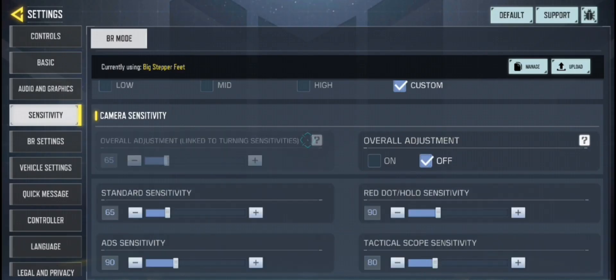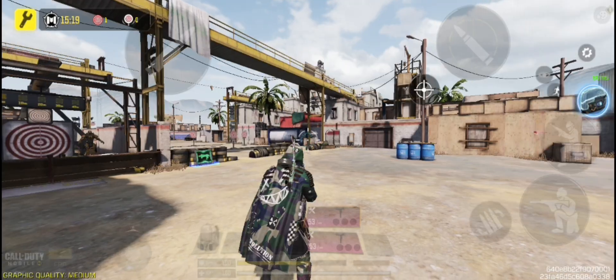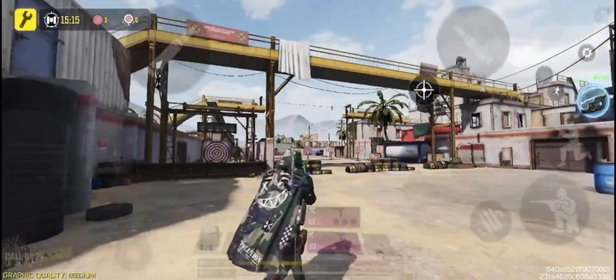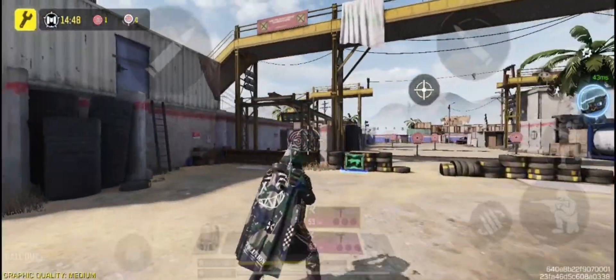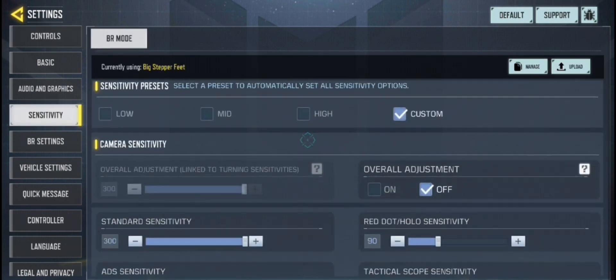Number 9 is Camera Sensitivity. Camera Sensitivity is how your screen will react to being moved. When the camera sensitivity is low it will be a whole lot slower while looking around, and when it is too high the screen will move too fast. So adjust the camera sensitivity to between 65 and 70 for the best results.